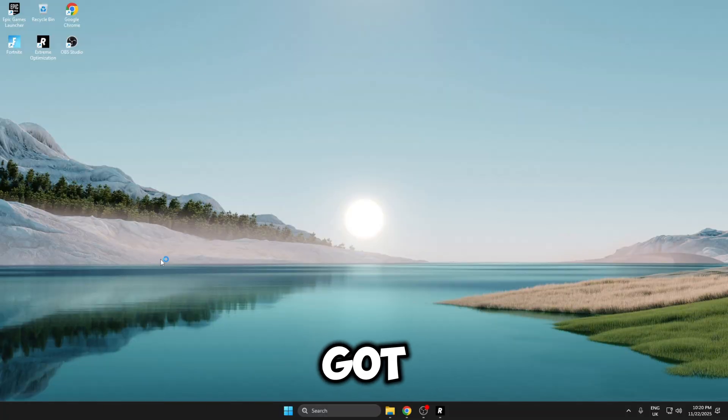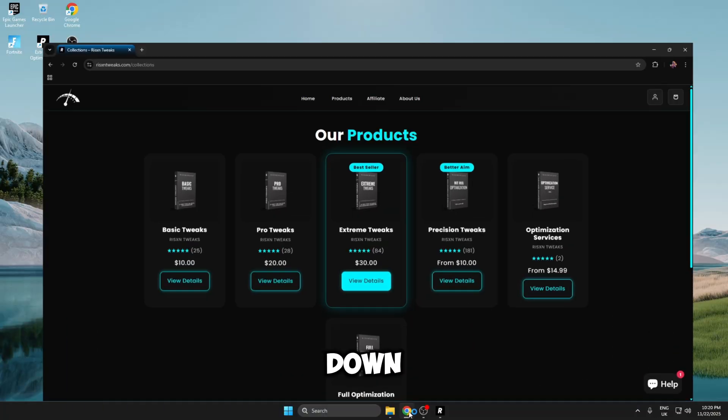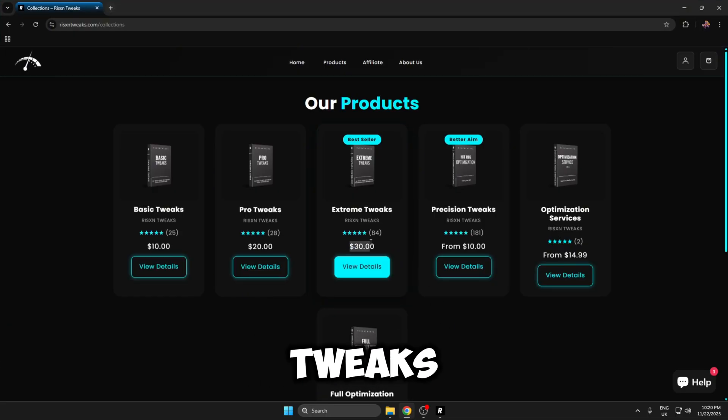I've gone ahead and got the Risen tweaks on my PC. If we head down to the website, you'll be able to see that these tweaks are $30, and if you use my code when you buy these you get 15% off, so you can get them for $25.